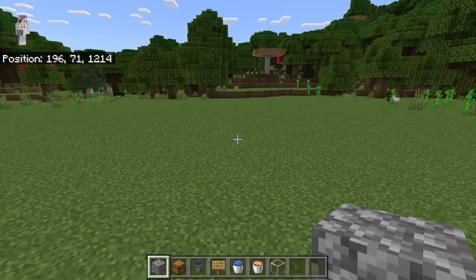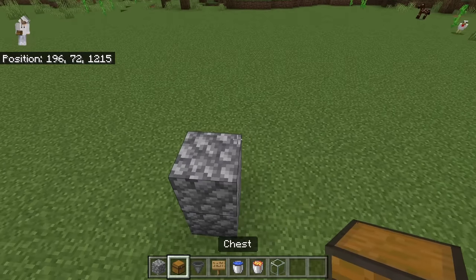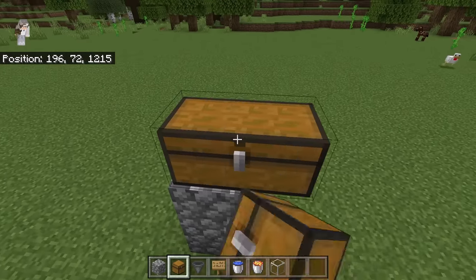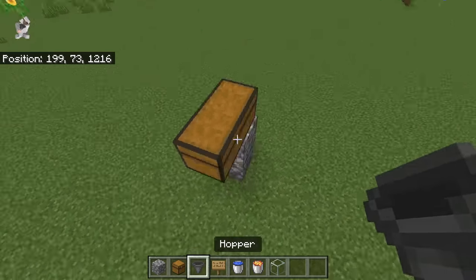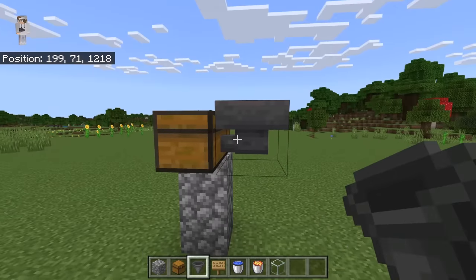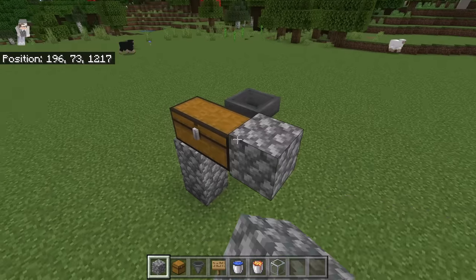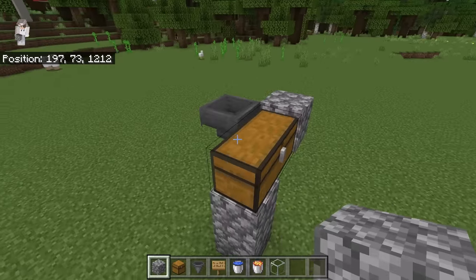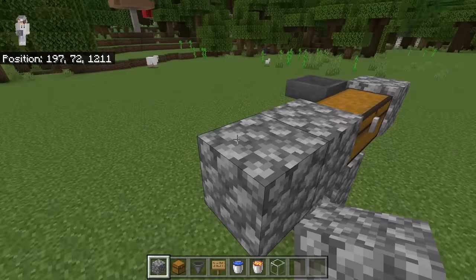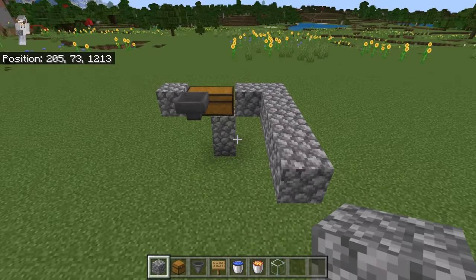After you have chosen an area to make this farm at, place 2 solid blocks. Now crouch down and place 2 chests. Then go behind the chest. Now crouch down and place a hopper at this spot. The nozzle of that hopper should be facing the chest. The next step is to crouch down and place 1 block at this spot, then crouch down and place 2 blocks over here. Then place 4 blocks over here. Now fill in the outline with solid blocks.